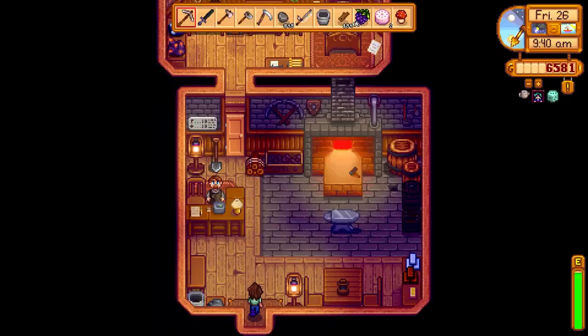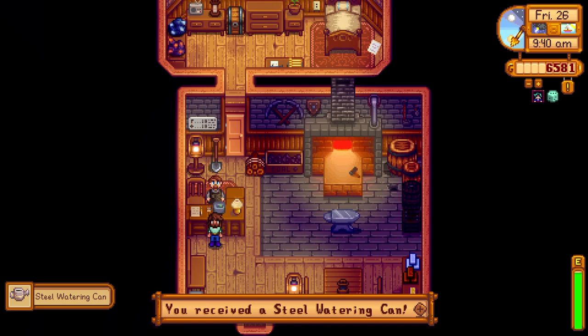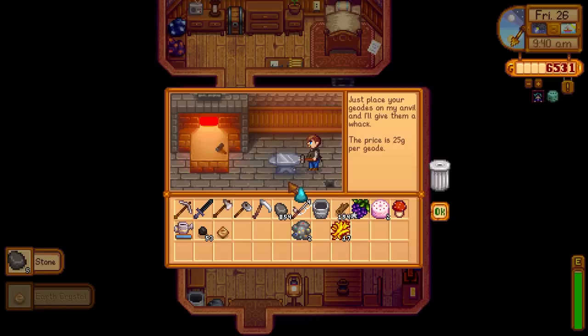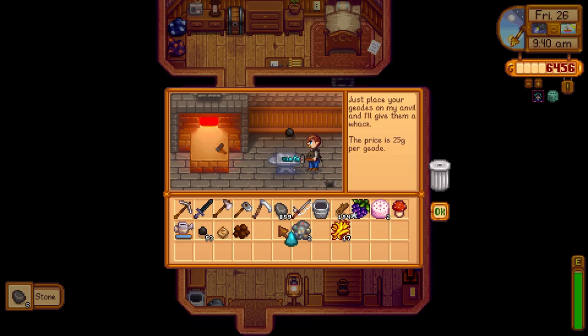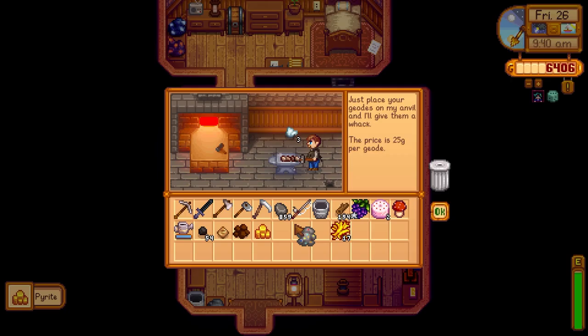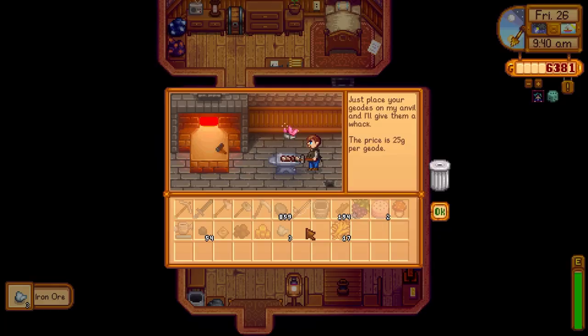Picked up the watering can. Got some geodes — can you open these up for me, Clint? Opening them up: okay, really? Poop — really again? Not bad. Shiny. We can donate that pink one to Gunther. Here you go — you can have this. Have a good one.